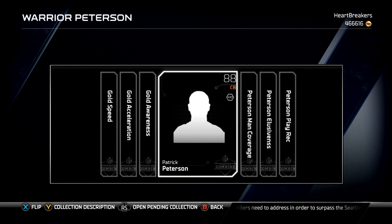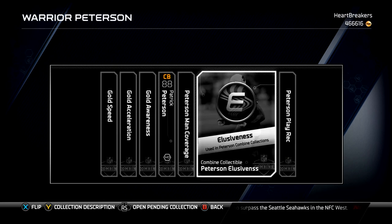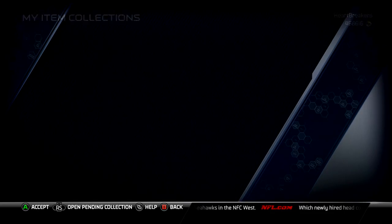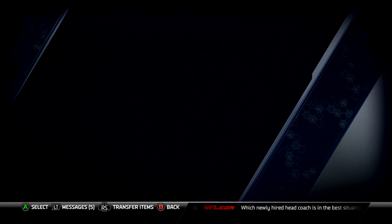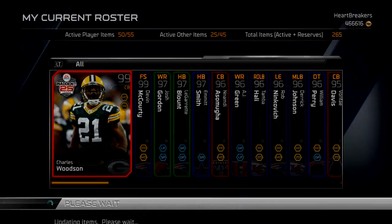There is the gold one right there. He's an 88 overall. And then you have six gold collectible combine cards, and I think that costs like $300k to complete. And then you get a 98 overall Patrick Peterson. But just a little overview — I'll show you the card, even though I'll show it to you on the auction.